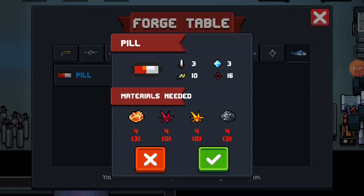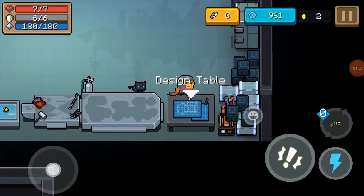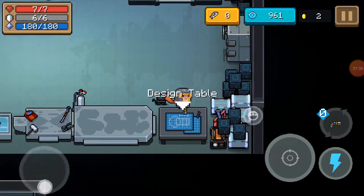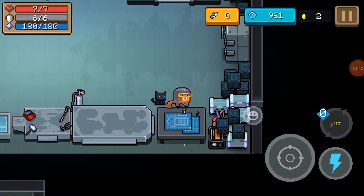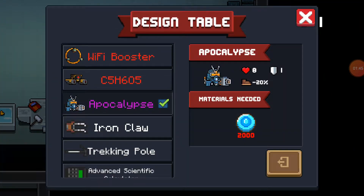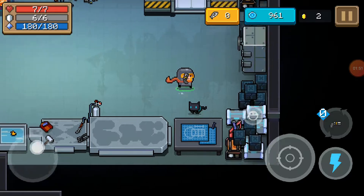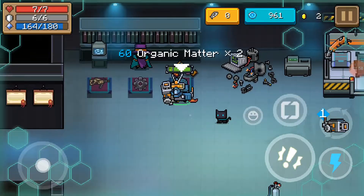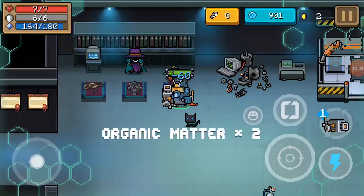Okay, so I need red stuff, yellow stuff, iron and copper. I already built this — I thought I already built this one. There we go. Okay, that's organic matter.